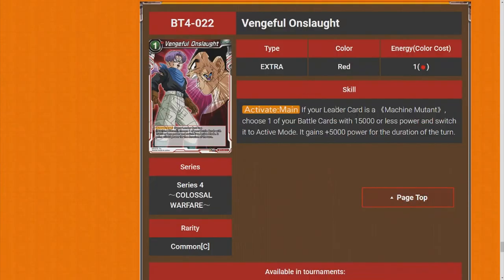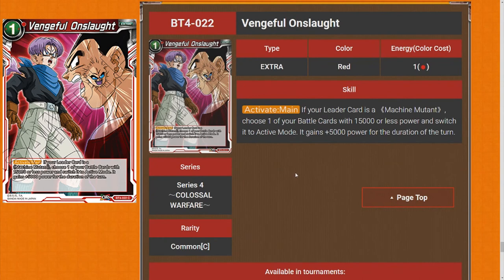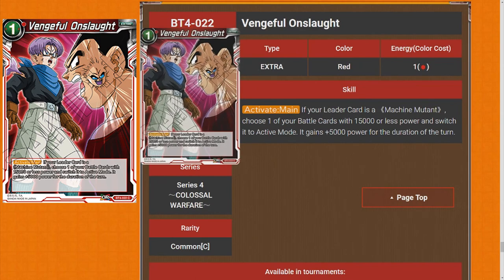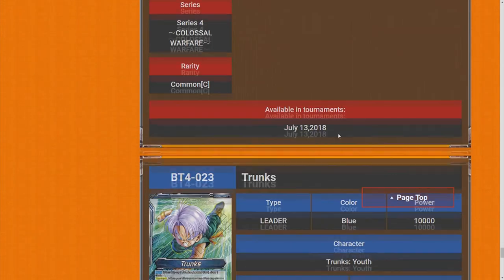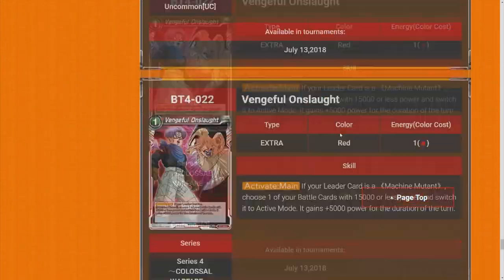Then we have Vengeful Onslaught. If your leader card is a machine mutant, choose up to one battle card with 1,500 or less and switch it to active mode — it gains 5k power for the duration of the turn. This is really strong — being able to re-stand your Carbos or your Trunkses and swing with them again at +5k is incredible. Five stars. It was about time we got a card that re-stands things.